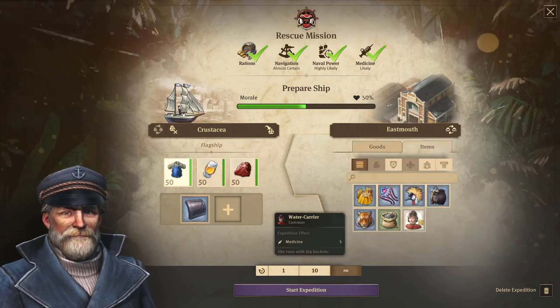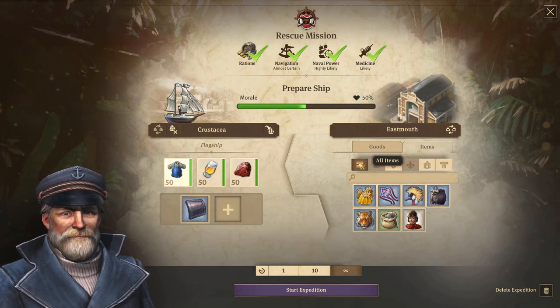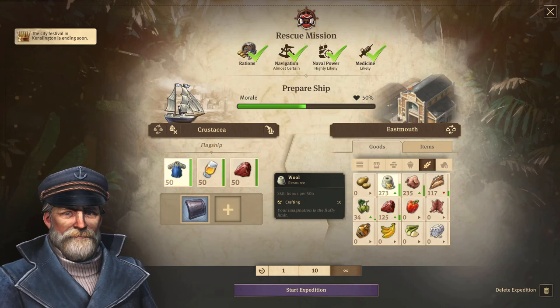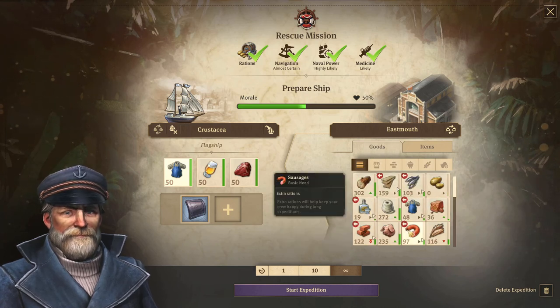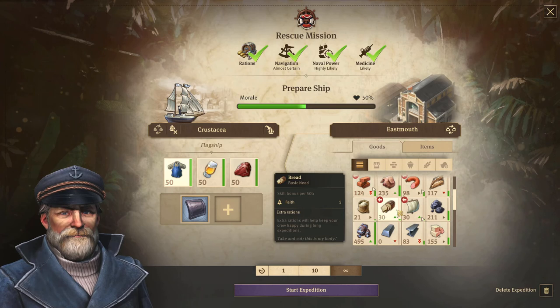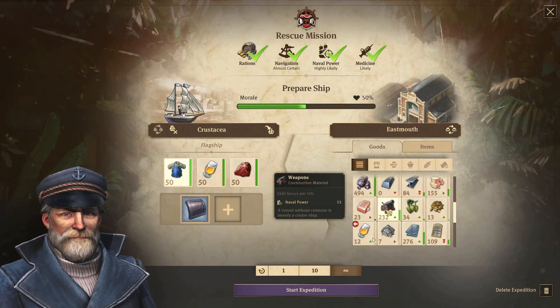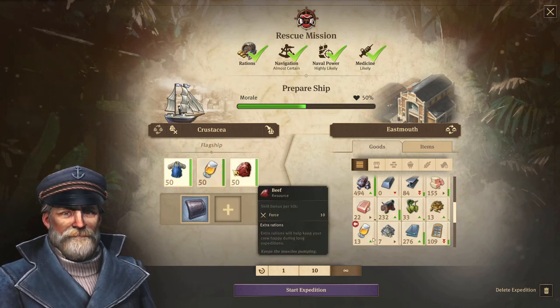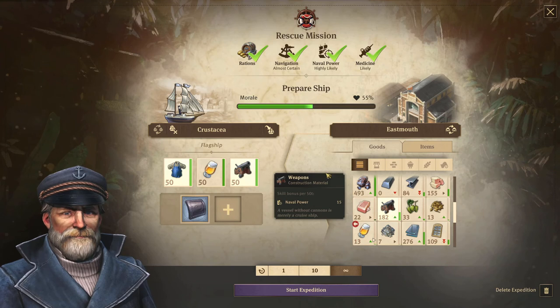The water carrier helps with medicine, so that would be nice. Let's take a look at all the goods - this is all crafting. Schnapps would be amazing but we only have 20. Maybe we need to look at the schnapps production as well. Naval power - oh this is nice. Let's remove the beef for the moment and just add 50 weapons.